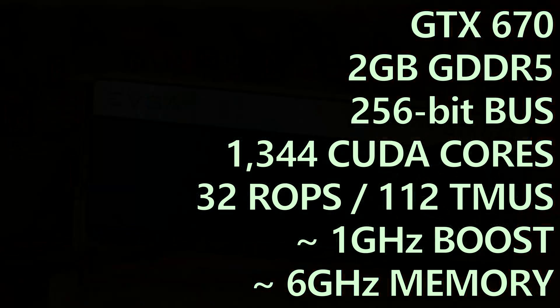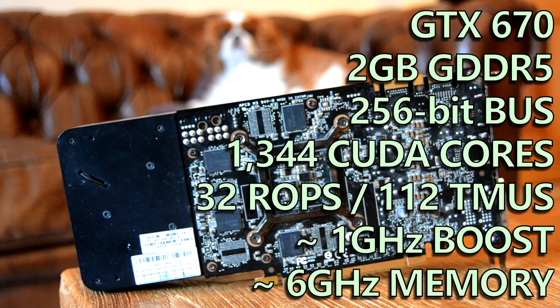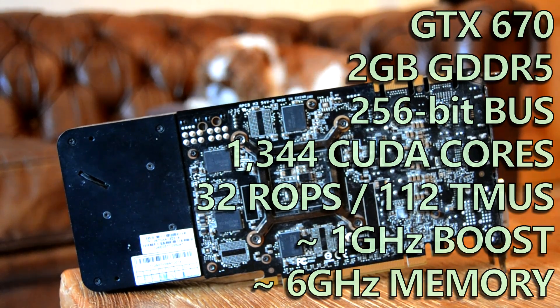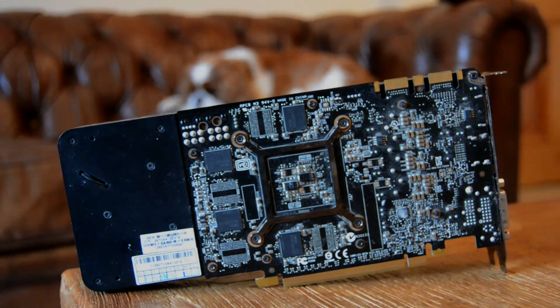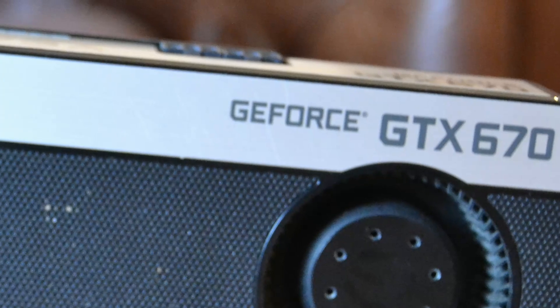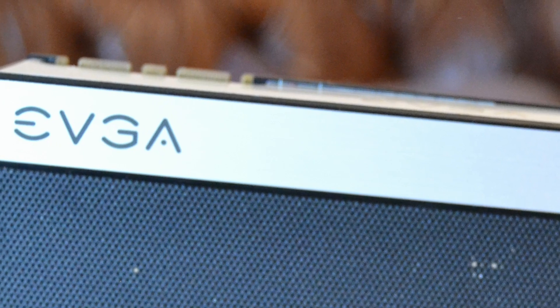We still got all 32 ROPs and 2GB of GDDR5 memory buffer on that 256-bit bus. The card at stock boosted just over 1GHz, and the memory has an effective speed of just over 6GHz. So it sounds great, right? The GTX 680 is basically a GTX 770, and the 660 Ti is still a decent budget performer, so we should be looking at some great results. In theory yes, especially with this pre-overclocked EVGA SC edition. In reality though, no.